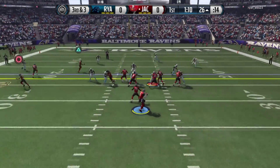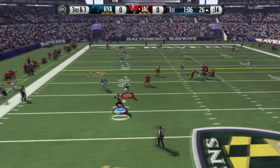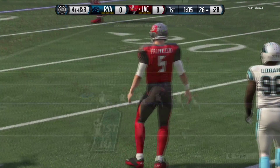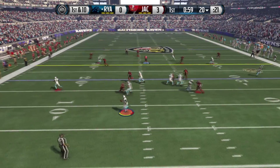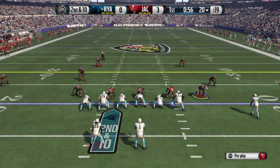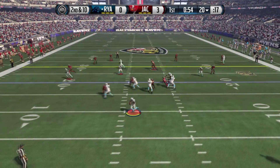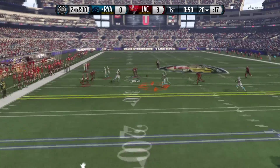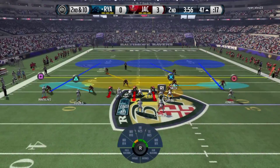Maybe one day we'll get ourselves an elite QB. Joe Flacco rolling out to the left — bad decision by me, the pressure comes, he has to get it off. We're gonna take the field goal to go up three nothing. This guy has a Cam Newton — this is his second time rolling out to the left with a right-handed QB, but he's still gonna dot me up to get the first down going into the second quarter.